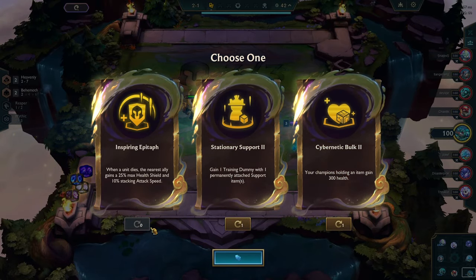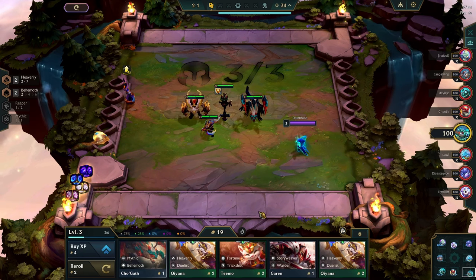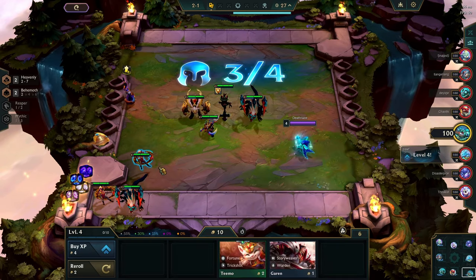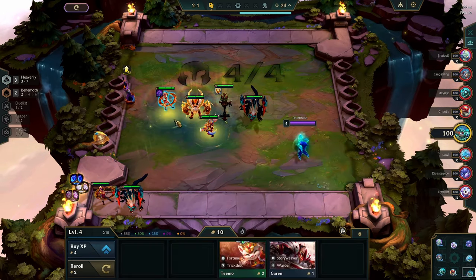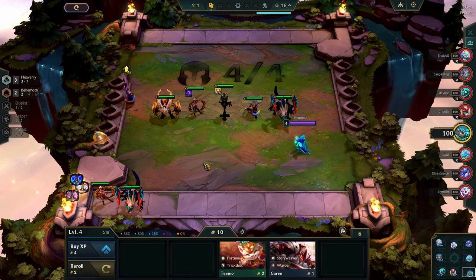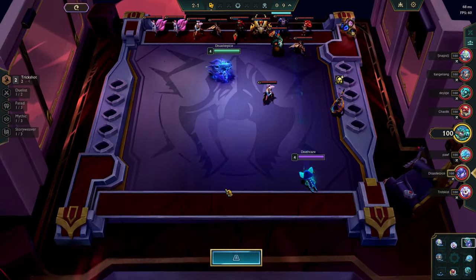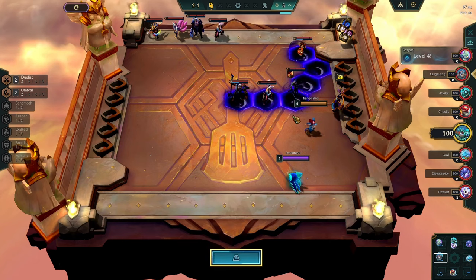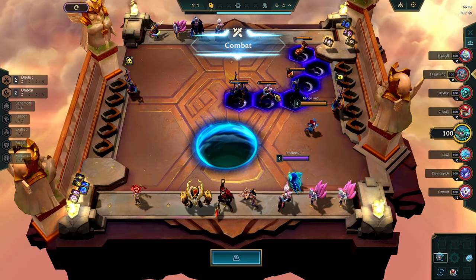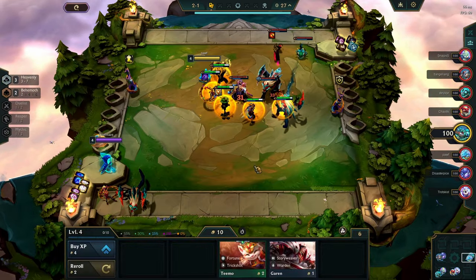We don't want this. For this build, what you actually want to do is have Kiyana as your item holder at the start of the game. You want her to hold the items for Kayn. She's a pretty good item holder at this first stage. This guy is probably trying to do something very similar to me — he'll go for Yon. That's a very good opportunity to show you how you can play this.